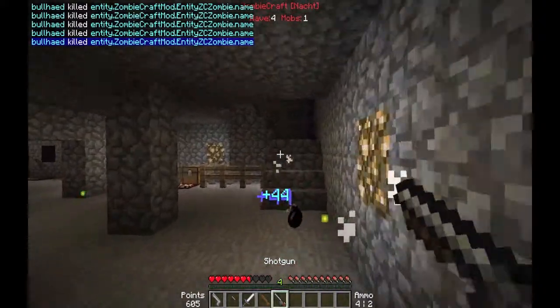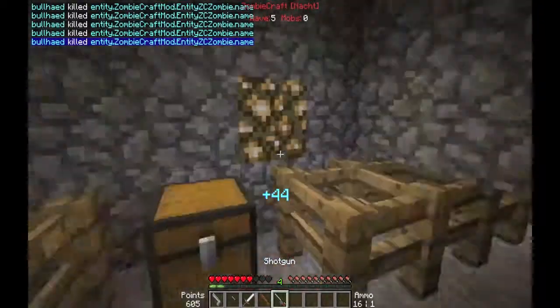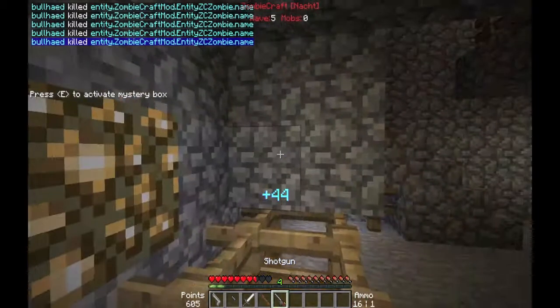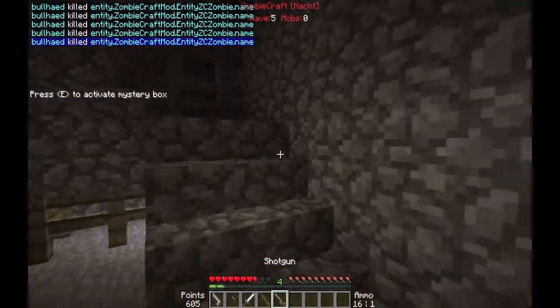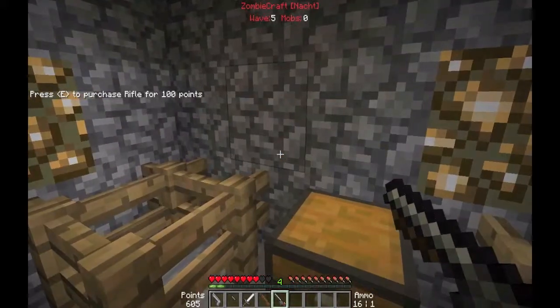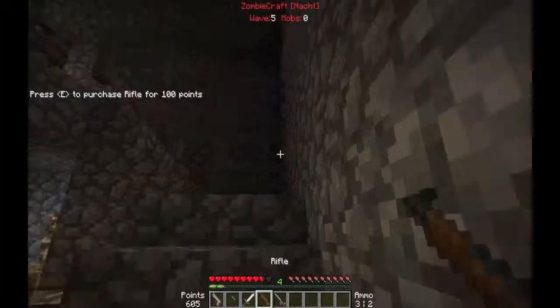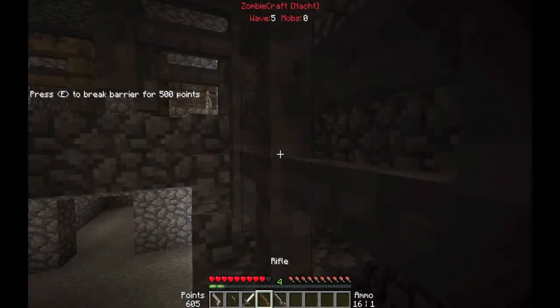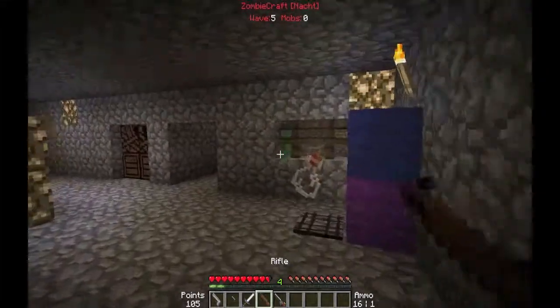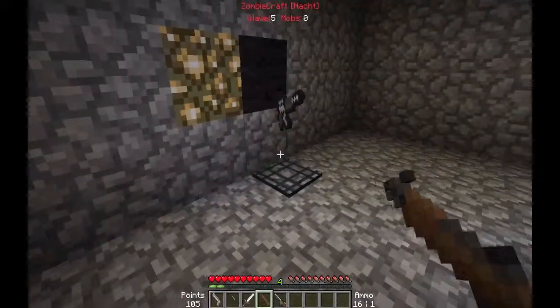I'm also thinking about making my own map. Give me some tips on what you guys would like to see. I'm thinking just a map with one room and then like a hundred-step staircase, and at the top there are all the guns you could buy, and I could just mow all the zombies down. I'm not sure how fun that'd be to watch, but I'm pretty sure it'd be fun to play, so I think I'd try that out.